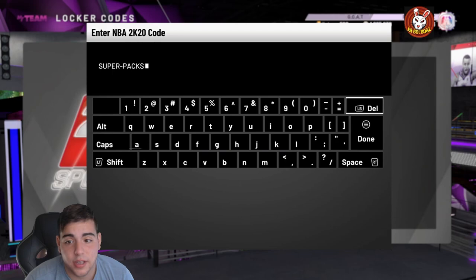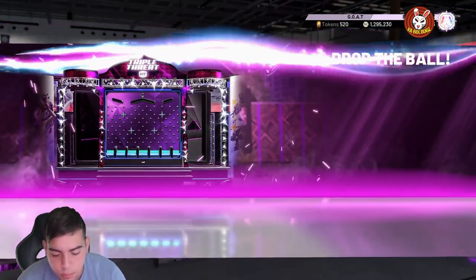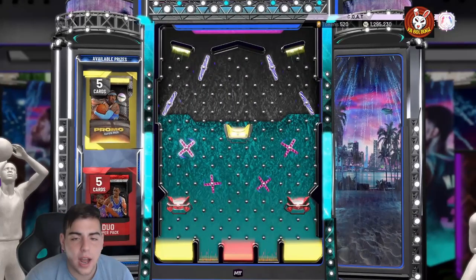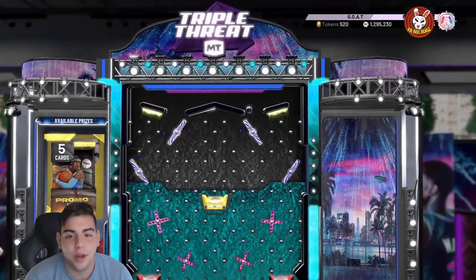This one is actually good — it's for a super pack, hopefully we get some fire. They probably dropped the odds, so it's just super-packs-drop. I'm going for the Melo one; the other duo super pack is not good unless it was glitched like last time. You guys remember those glitch packs were absolutely incredible.